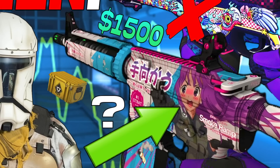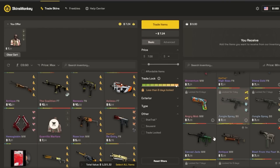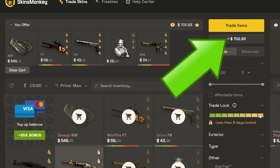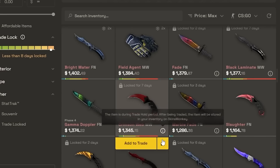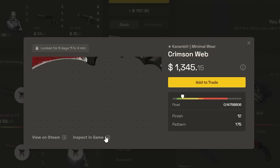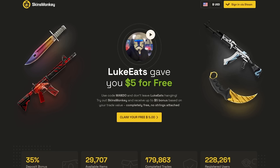We'll also touch on the M4A4 Temuka. Today's video sponsor is Skins Monkey. Skins Monkey is currently the easiest and fastest way you can buy and trade your CSGO skins. All you have to do is make sure you have your trade link, and on your first trade, if you have a leftover balance, it goes towards your current balance for the next time you trade. It has a very in-depth inspect feature where you can see corners on a Karambit that you can't see otherwise unless you have the item in-game. Use promo code Mando to get up to a 35% deposit bonus and a free $5 on the first trade.